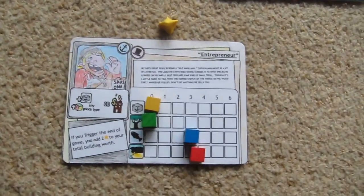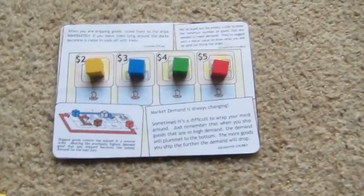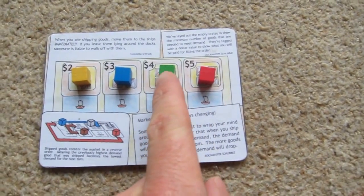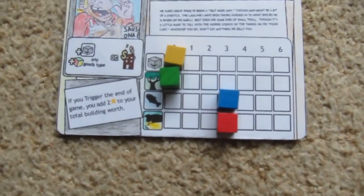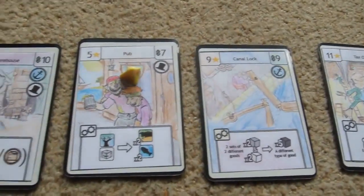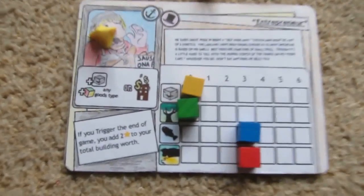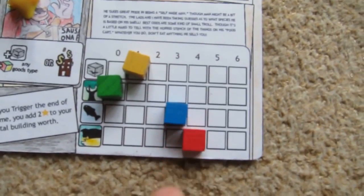Back to player one. He's doing quite well on his resources. As you can see in the market, livestock is worth five dollars, lumber is worth four, fish is worth three, and wood is worth two. The cheapest card at the moment is seven dollars so he won't be able to buy anything yet. So he moves his token back to his player board, which gives him plus one stone and plus any other goods type. As livestock is the most expensive, he'll move his livestock up — he's almost got five for his livestock.